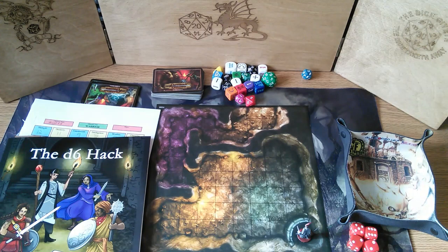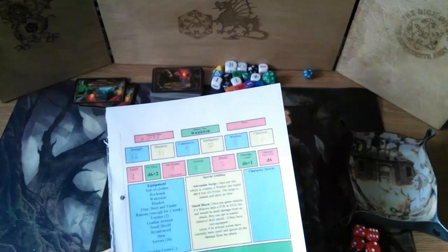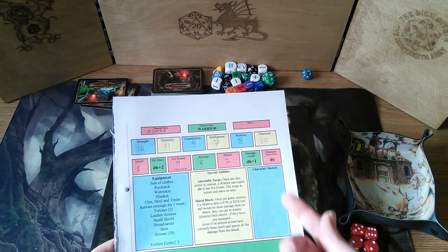I think it's about time we enabled Muharrib to have his finale and finally find his mate. I've converted him to the D6 Hack, which basically means you have your usual abilities here.